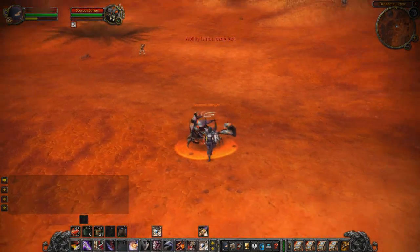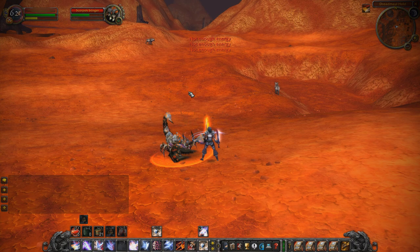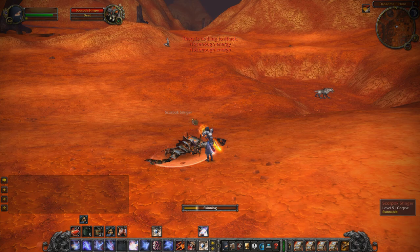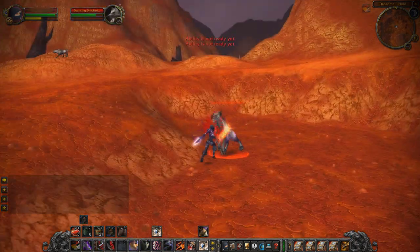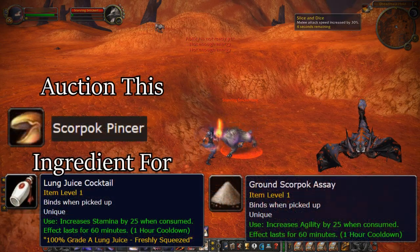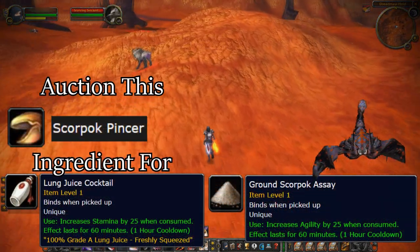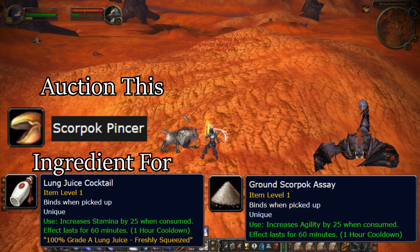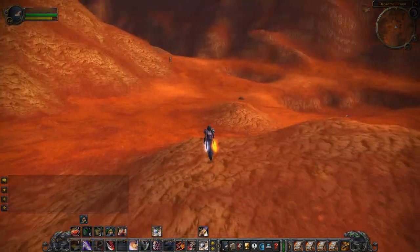You could start farming here at level 45, but I'd highly recommend coming closer to level 60 since you might run into other level 60s, as this is a good spot for raid consumables. The first mob is the Scorepock Stingers, which drop multiple gray items you can vendor, but they also drop Scorepock Pincers which sell for a decent amount on the auction house on any server, due to their requirement for raiding consumables obtained in the Blasted Lands via a quest.